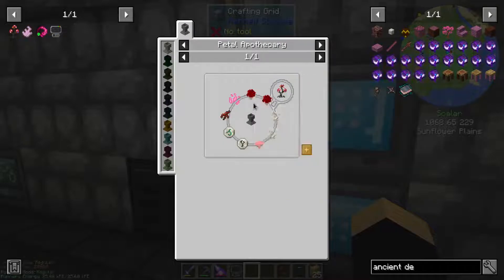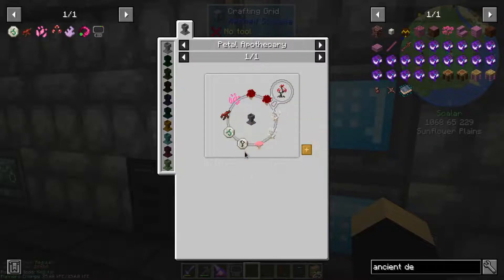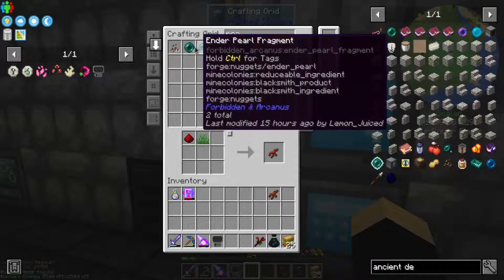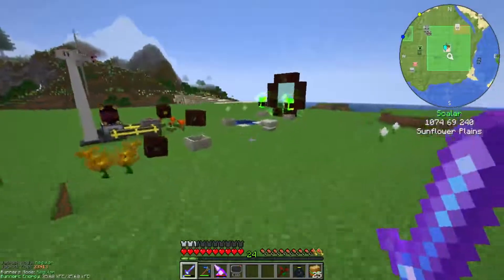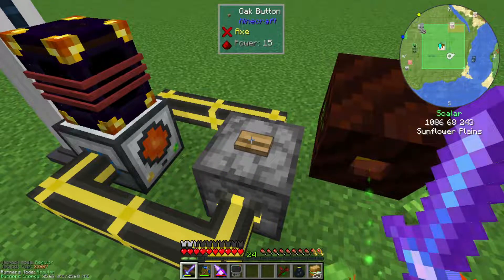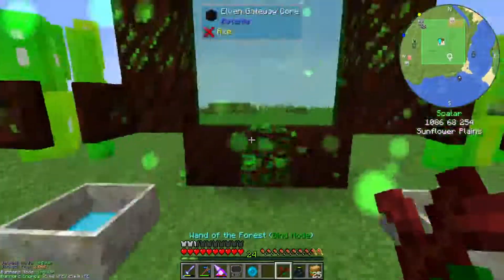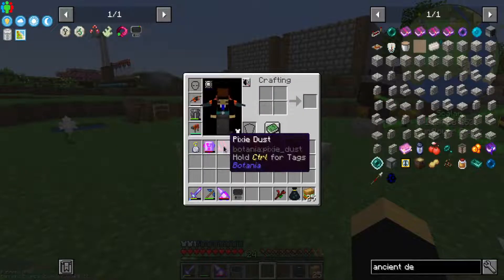Our best bet is actually the Orchid Ignem, which is from Botania - it's a flower - and we're going to look into making this today. It's going to take some red, some white, some pink, some pixies we're gonna have to make, redstone root, rune of greed, and rune of pride. The rune of greed and pride shouldn't be hard. The redstone root is really easy - just boom, so we already have that down. The pixie dust is a mana pearl - we don't have a lot of pearls.